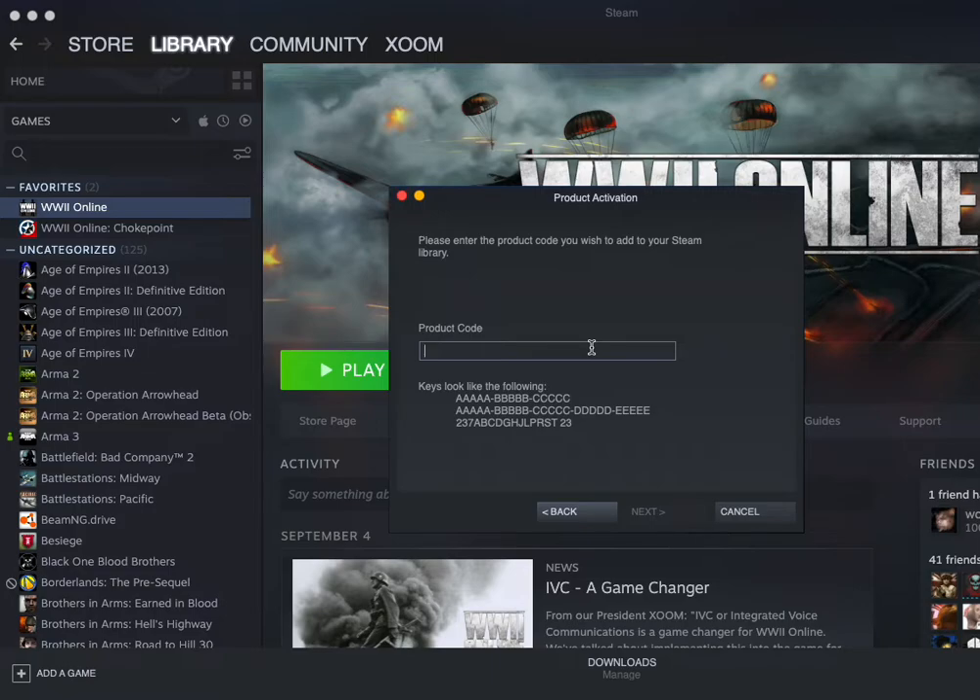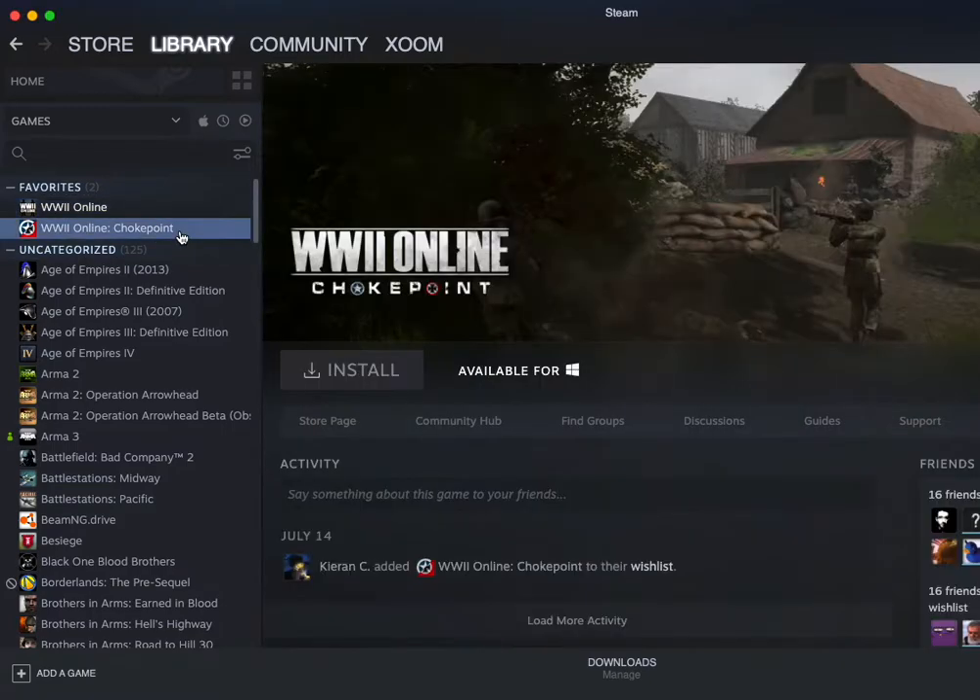We do have play tests every Sunday — keep a lookout on Discord for information on that. World War II Online Choke Point represents the beginning of our future and it's a game built in Unreal Engine 4. It's about to be on Unreal Engine 5; it's being ported over right now as of September 2022, and it's available for Windows only.